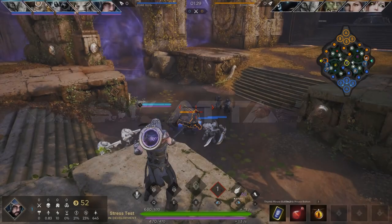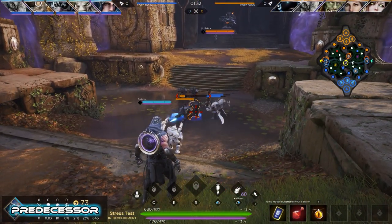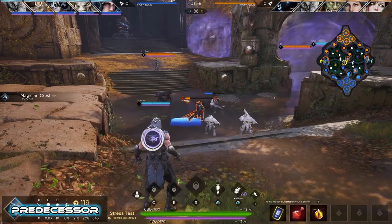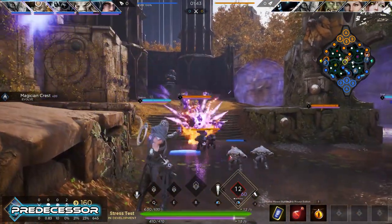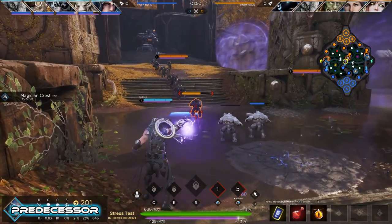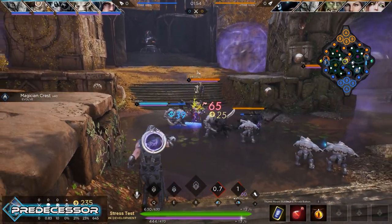Let's start out with the most basic of abilities: his basic attack. Predecessor's version looks pretty good. You get a different visual and audio indicator for when you hit or miss. His basic sounds really clean and matches what I remember from Paragon. The travel time feels pretty good and he shifts from one hand to the other pretty smoothly. However, the projectile seems to come from under his hand like he's pitching a softball and it doesn't quite match the extension of his hand.